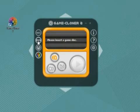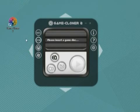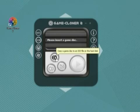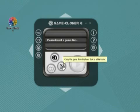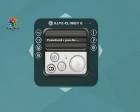Now I want to copy a PS3 game. You can copy a game disk to an ISO file, copy a game disk to a blank disk, or copy the game from the hard disk to a blank disk. We're going to this one. Insert the game disk you want to copy.